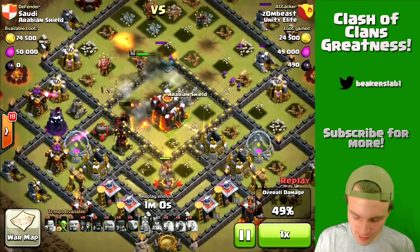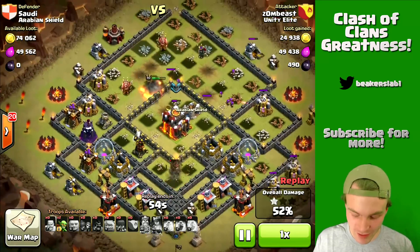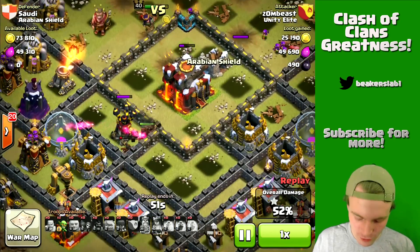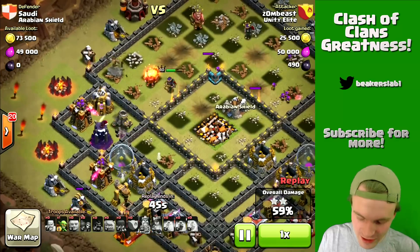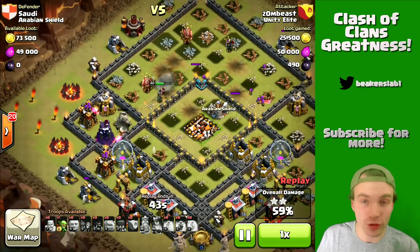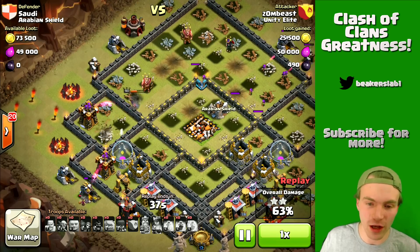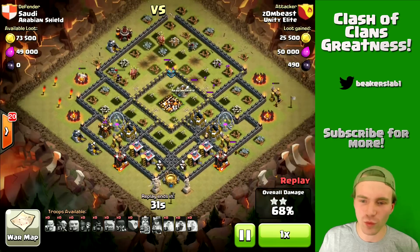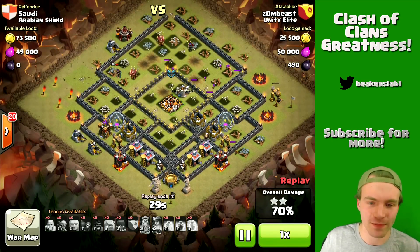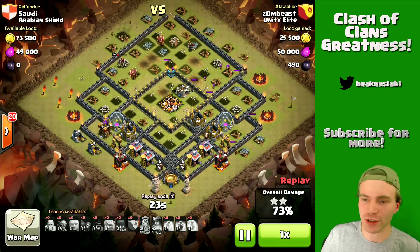We almost went down right there on a bomb. Looks like he has no heal spells left, so his hogs are basically done. He has a small group left but they won't do a whole lot. He still has a half-health Archer Queen though — that's pretty good for a level 40 Archer Queen; she can do quite a bit on her own. The last hog just went down. The Archer Queen has taken out the last few buildings. He only has one defense left — this is crazy! He took out the whole base except for one defense.